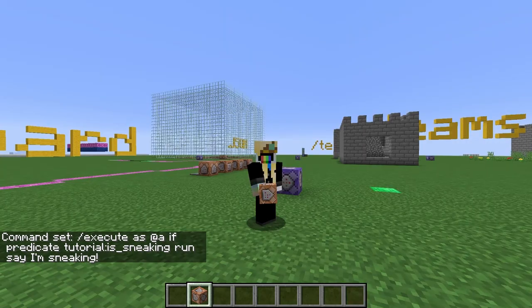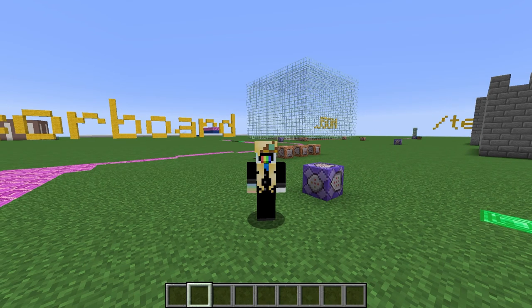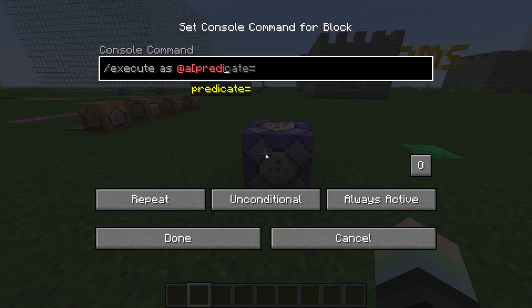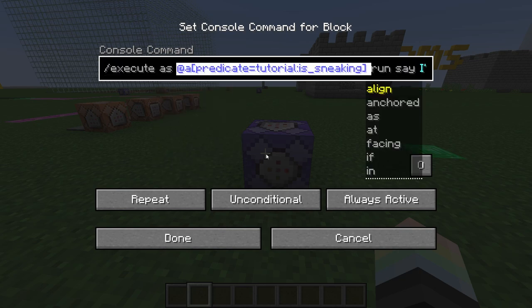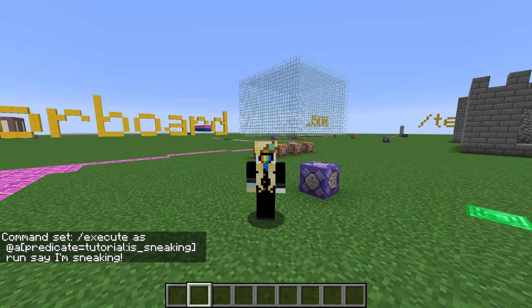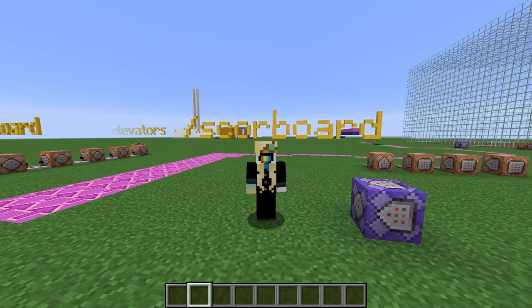Let's make this run every tick and see what we get. Nothing happens until I start holding sneak, then the chat gets flooded with messages. The second way to do this is to use the target selector form of predicate, meaning we can use a predicate to only select certain players. For example: /execute as @a[predicate=tutorial:is_sneaking] then run say I'm sneaking. This does exactly the same thing, but the predicate is built into the player selector instead of using an execute if command. I use this version less often because Minecraft doesn't let you tab complete your predicates this way.